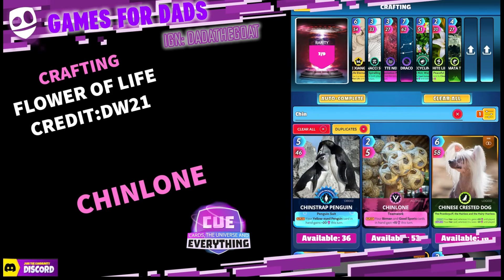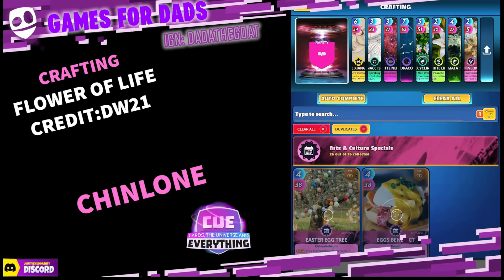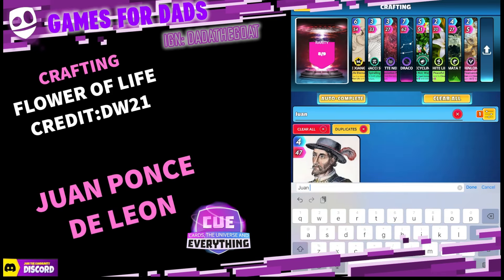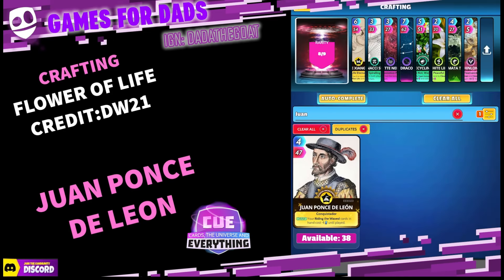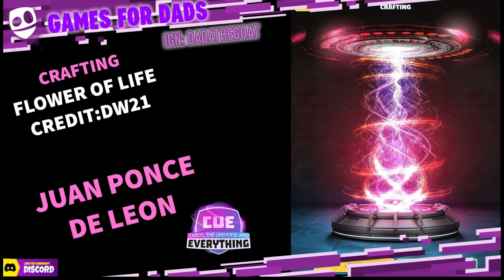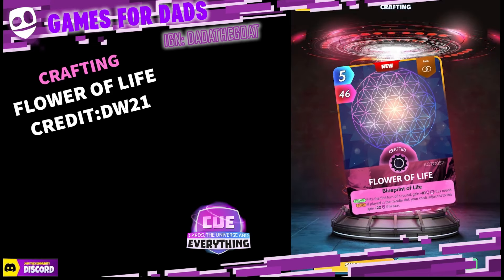Card number eight is Chin Alone — that cool sport card, that pink card. And the final one is Ponce de Leon. There we go, one Ponce de Leon. That's the recipe — you are 100% guaranteed to get the Flower of Life card.